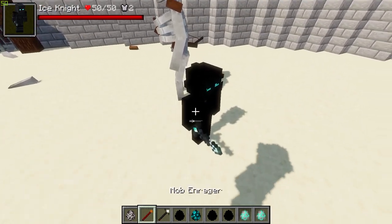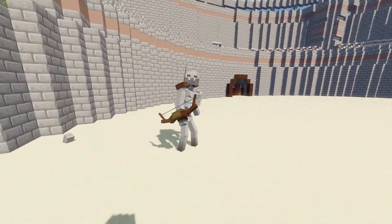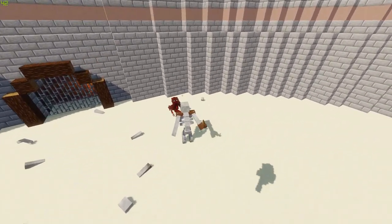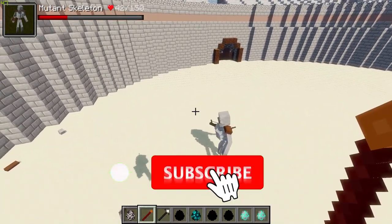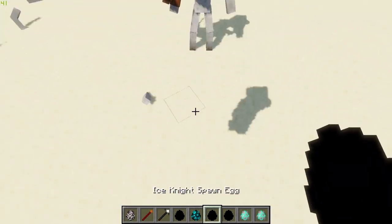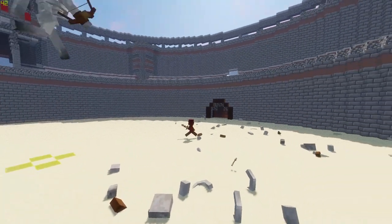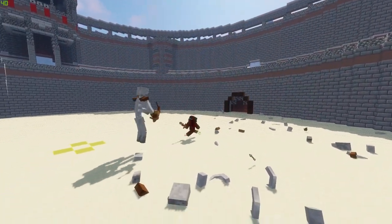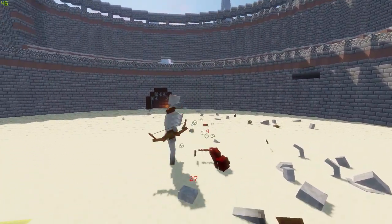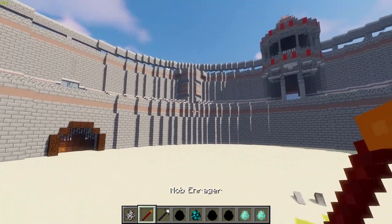Round one goes to the Ice Knight. Round two — whoa, it's a big hit straight away! The Ice Knight is coming in hard — less defense than the others but packs an even greater punch. And that's round two to the Mutant Skeleton. Round three — the knockback really does these guys in, and it was close again, but the Mutant Skeleton gets that one. So I'm giving it to the Mutant Skeleton — won the best of three, fair and square.